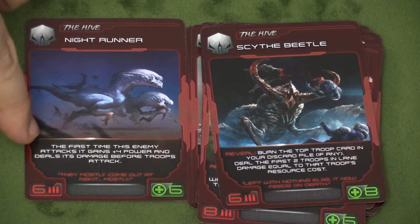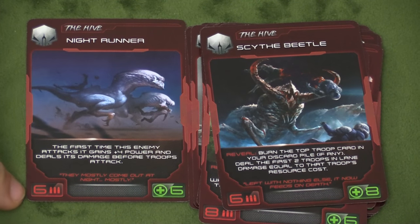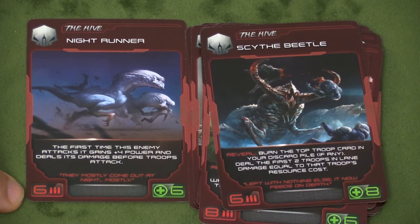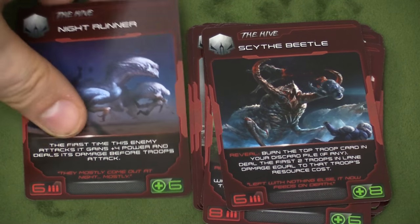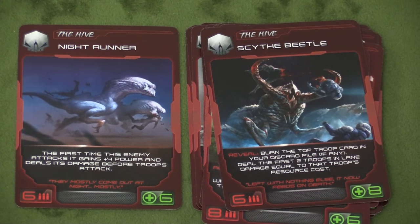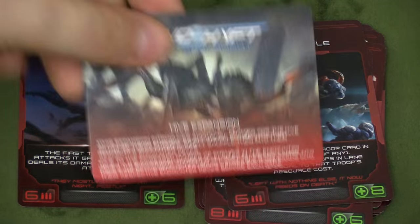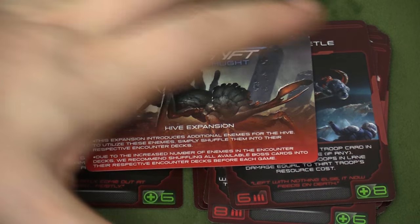Then we have the Night Runner. The first time he attacks, he gets plus four power and does his damage before the troops attack, so he hits for ten and does it first — he's likely going to kill one of your guys right away. So you can see these aren't harder than the original enemies; they're just as hard, but they add some more variety. That is the Hive expansion, and there's more than just one of each of these monsters — you shuffle them into your appropriate waves.